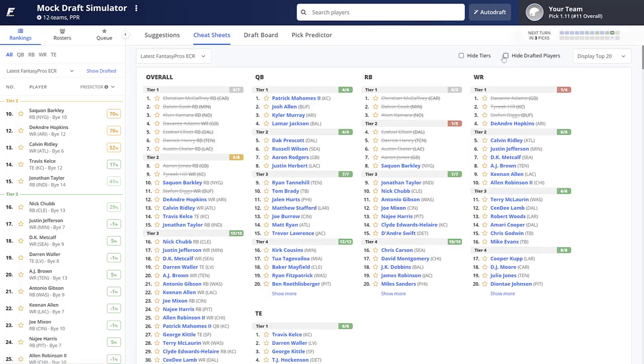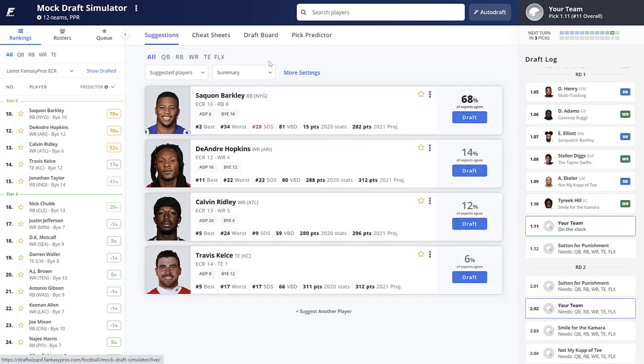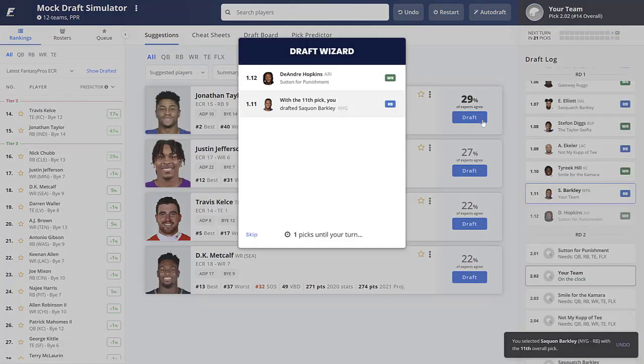That leaves us with some interesting decisions. Saquon Barkley is still available, and I've been saying this: when you go Saquon Barkley early, you should back him up with a safe running back afterwards. So let's go with that combination — Saquon Barkley, and hoping we can get Jonathan Taylor in the second round. To me, that would be a safe combination.